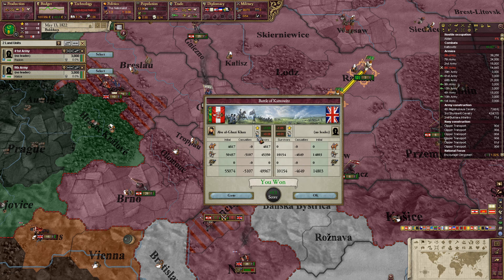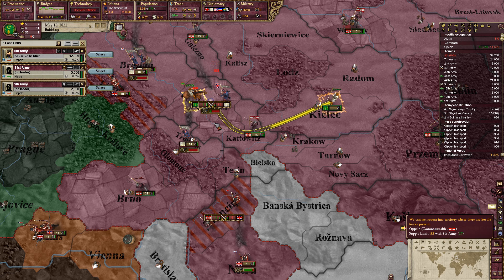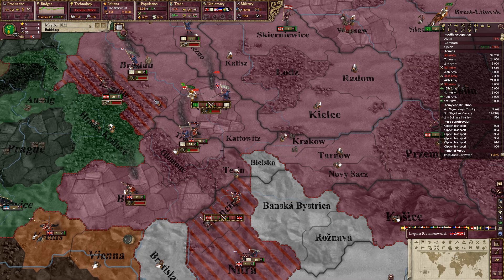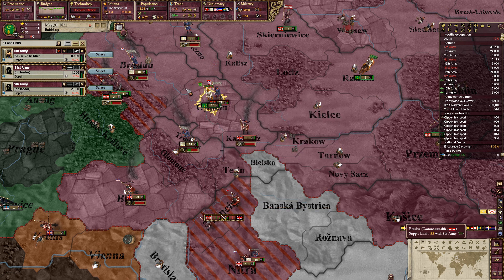The only thing I can probably do now is just win battles and get enough war score to force them out. Get up there, hurry up. Got 31 war score now. Will they surrender? Of course not. No Ming, we're not giving you access. Absolutely not.